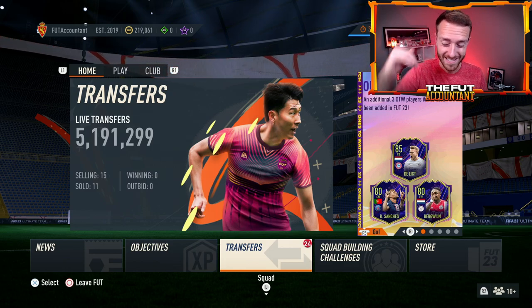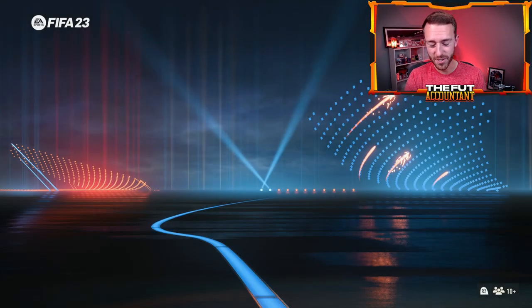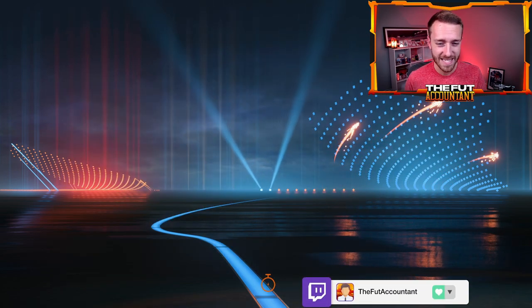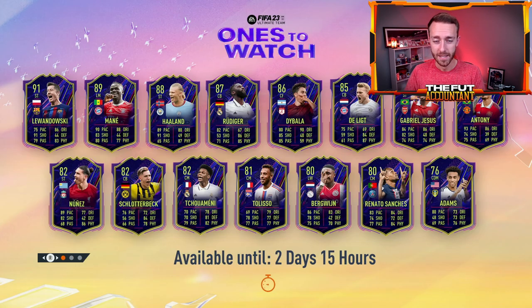Let's talk about Wednesday content today. I would imagine EA would drop a loading screen either today or tomorrow. EA like to do Wednesday loading screens — they make it very vague, something like 'Road to the Knockouts available in one day' and just show the card design. I do think that's very possible today. Could that cause some panic? Maybe a little. Really what causes the panic and the market crash is what happens inside the promo if the content is really insane.